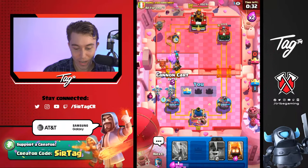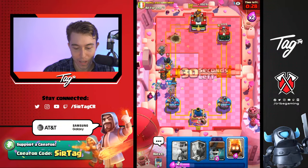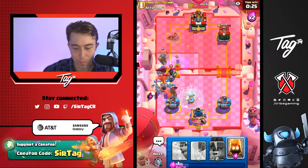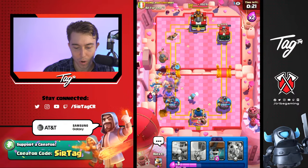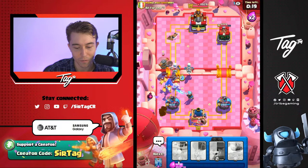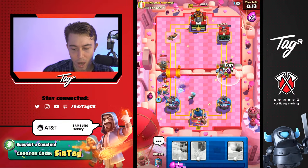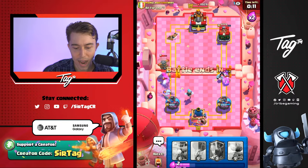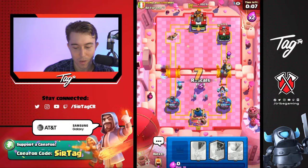We're going to go in for a Cannon Cart, and a Zap as well just to stop that Ram Rider from charging in my face. If we're able to clobber down with a quality defense, I might be able to win the game. He makes a prediction — or maybe he was just trying to get fancy. I just wanted to finish everything off. Ideally we can Zap the Goblins, the Spear Goblins are going to die, and then we can go in for Rascals in the middle.